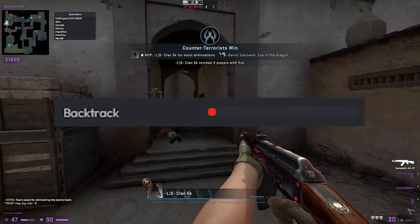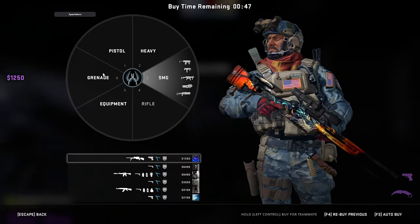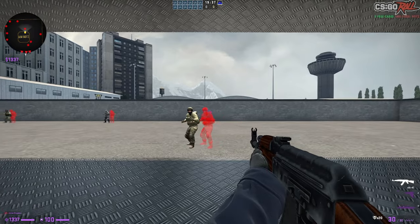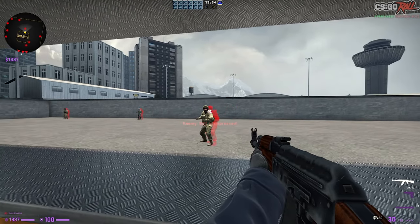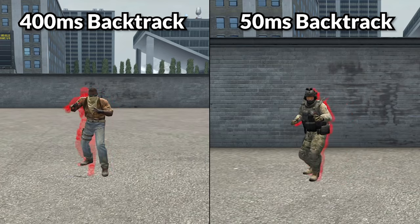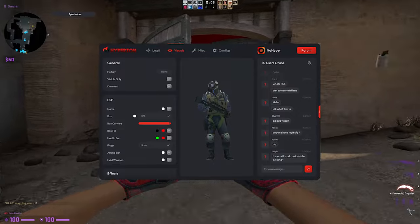The final aimbot feature is backtrack. Backtrack is difficult to explain to new players, but seeing it gives you a better understanding — I'll put a visual up on screen now. Basically, you can shoot behind the enemy when they're moving based on how many ticks or MS you set. If you have 400 MS backtrack, you can shoot way behind them, but that's more blatant. With 50 MS backtrack, you shoot a little bit behind them and it's less blatant. Now we're going to move on to visuals.